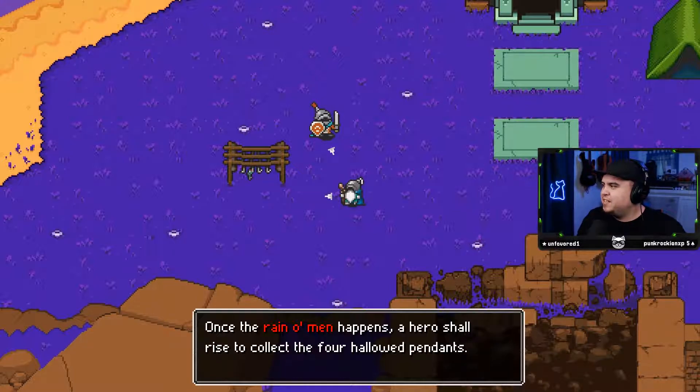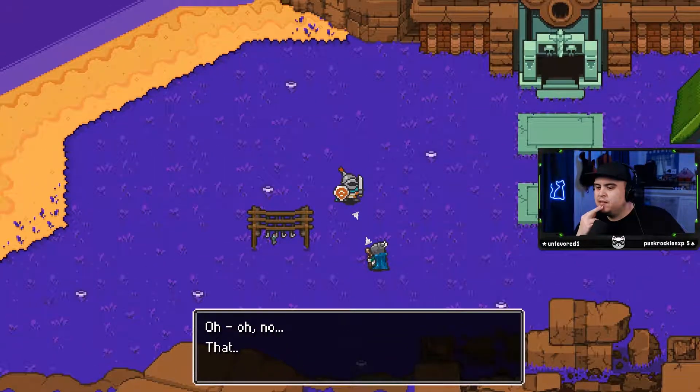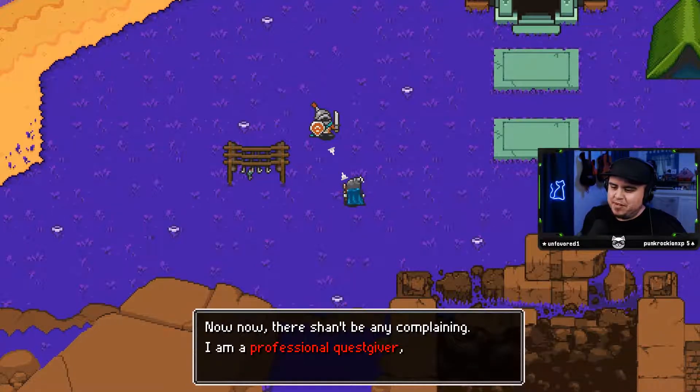Finally got it working after three days — nice! Once the rain omen happens, a hero shall rise to collect the four hallowed pendants. I believe that hero to be you. Oh no, that can't be right. Now, now, there shan't be any complaining. I'm a professional quest giver. I know what I'm doing.